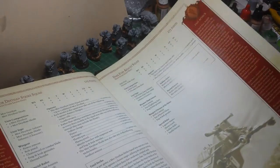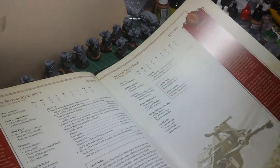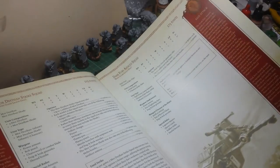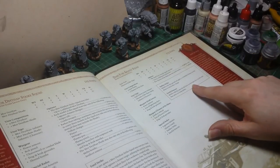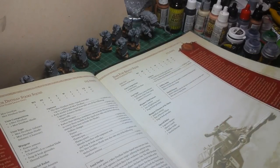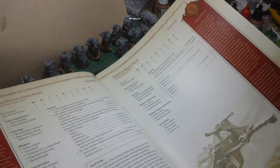Dark Fury Assault Squad, which is basically Jump Infantry. They have a special descent rule, Cover Save 5+, and they're turning around from Deep Strike - that's quite nice.